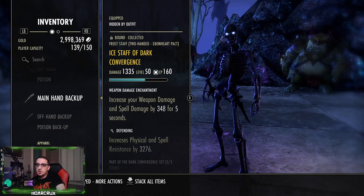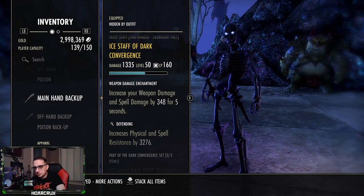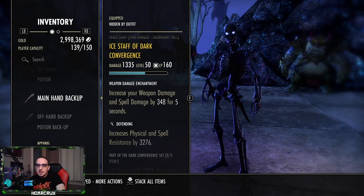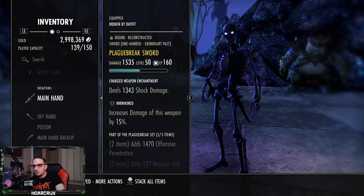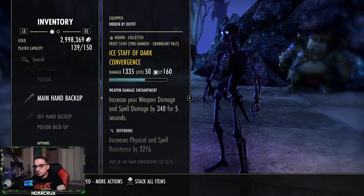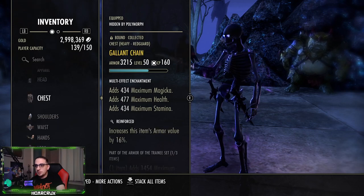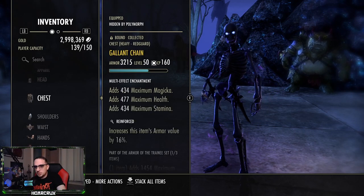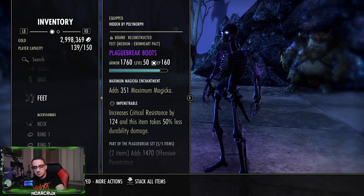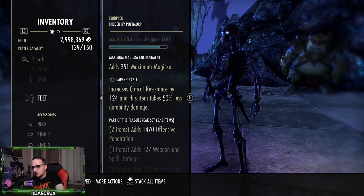On the back bar we're running an ice staff of Dark Convergence. I like running an ice staff because I can proc my Berserker enchantment on the back bar very consistently to help amplify your burst. You can run sword and board, but if you need your magicka back there's nothing you can do — you can't heavy attack with dual wield and you can't heavy attack with sword and board. That's another reason I like the ice staff, for guaranteed magicka return. Monster set is of course Zaan. We're running five medium, one light, and one heavy, with Reinforced on the chest and ideally Well Fitted on everything else.